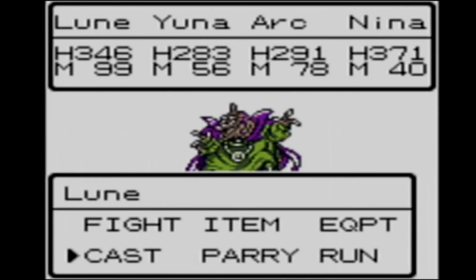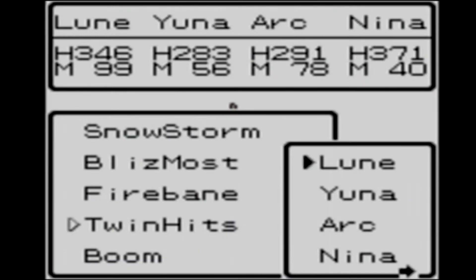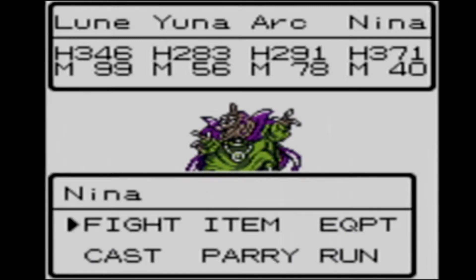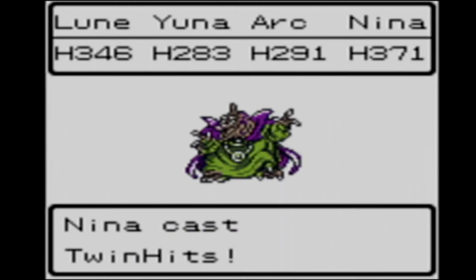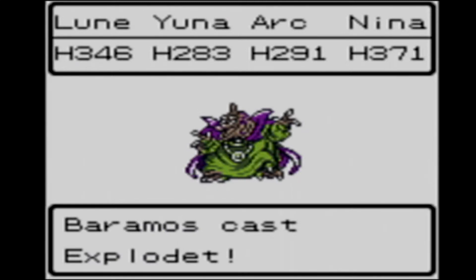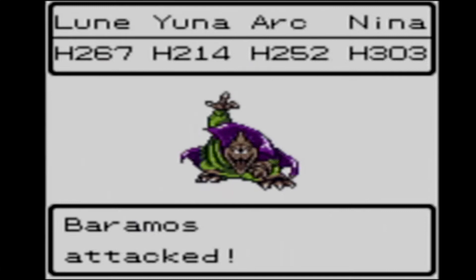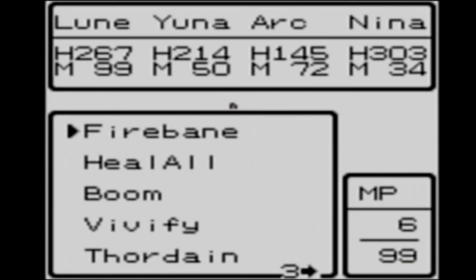Going to start by attacking with loon. I want to kind of do twin hits with all the other characters — I'll get them to cast it on themselves first so I can basically pump everyone up. Then hopefully next turn I can just throw everything out there and do a ton of damage. Okay, he casts Exploder. How much damage does that do? Oh, that's kind of rough. And he attacked twice.